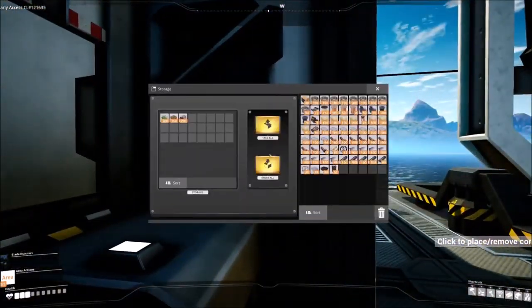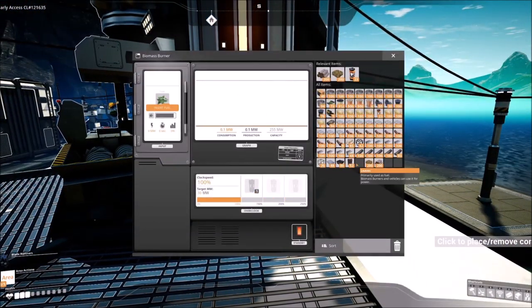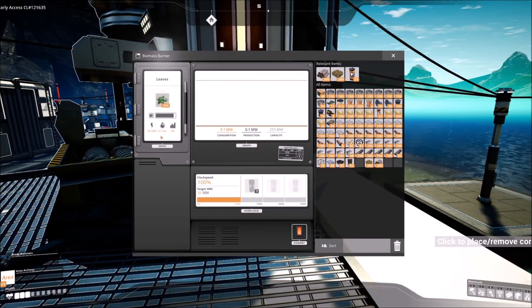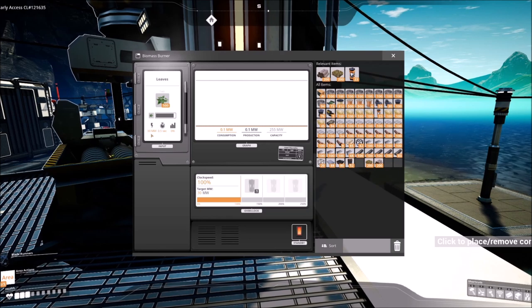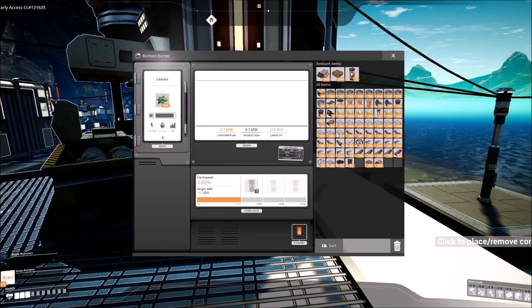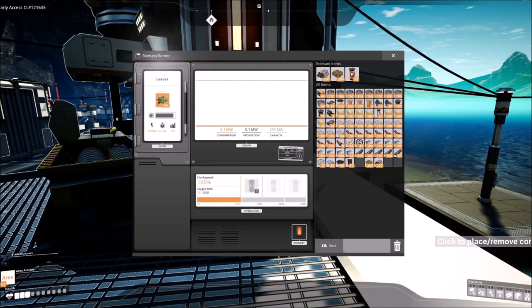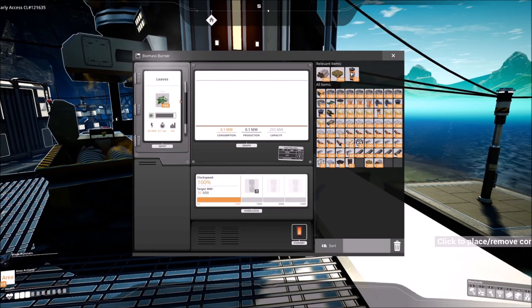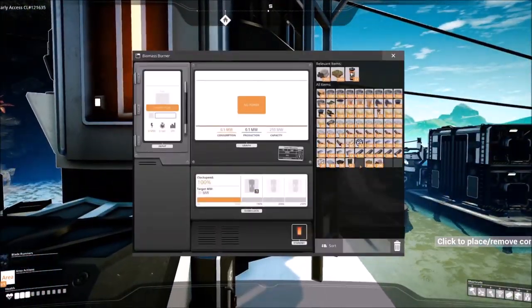The first thing you need to know about is the biomass burner. The biomass burner burns three different things. First off is leaves - they come in a stack of 500 and burn at 0.5 per second at 100% load, say 30 megawatts of power being consumed. That equates to 120 leaves burned per minute, so a stack of 500 will only last you about four minutes running at full power.